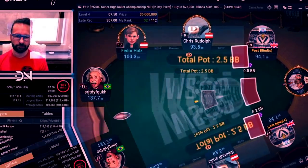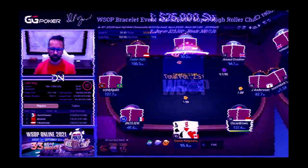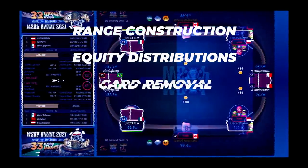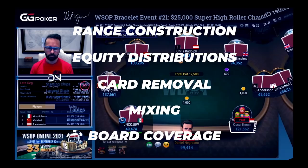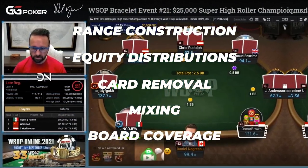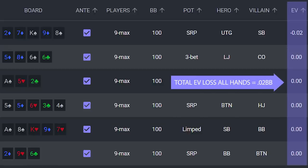Most of these hands are pretty standard, but the important takeaway in my opinion is that by being able to hear Daniel's thought process, even in very mundane spots, it's quite clear that he definitely has a strong understanding of GTO principles. We heard him talk about range construction, equity distributions, card removal, and mixing strategies. When you couple an understanding of theory with all of the years of exploitative experience Daniel has under his belt, it really makes for a potent combination that bodes well for Daniel's future results. So I guess sometimes an old dog can learn a few new tricks.